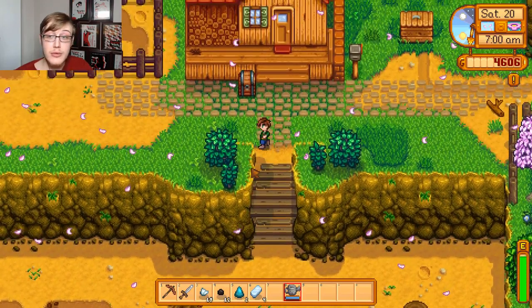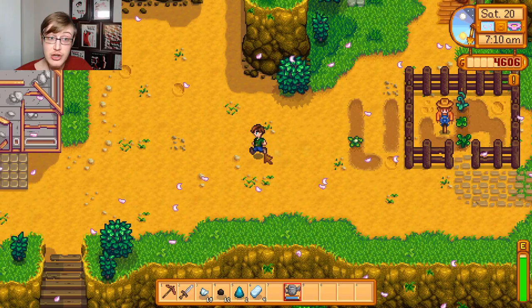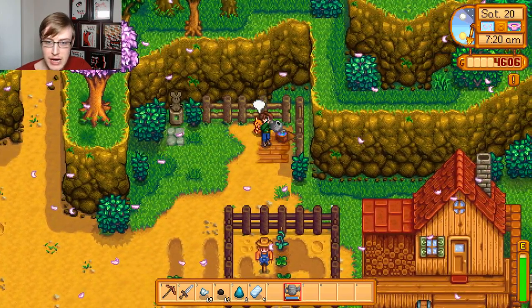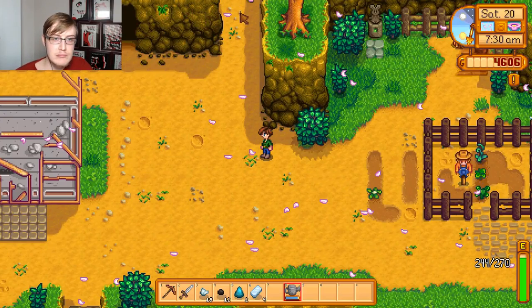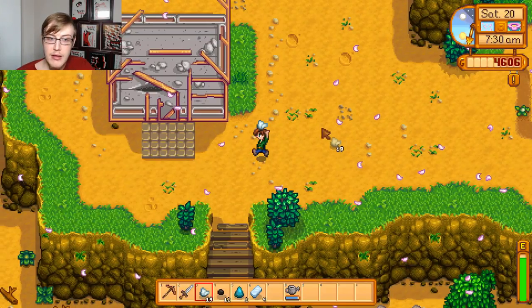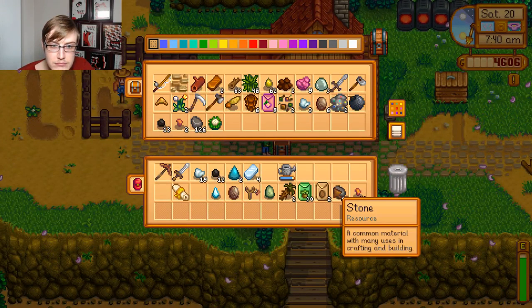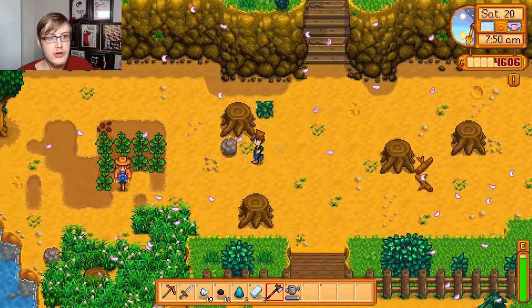We do have 4,000 gold, which means we can quickly go to Robin, find out how much resources we're going to need, and get that chicken coop built. Let's water first - we almost forgot. Let me check the wiki. Chicken coop: 300 wood and 100 stone. We have 63 stone, and I think we actually have some sitting in storage too - yes, we do. So we have the stone we need. What we need is the wood. We have 63 sitting in there, so we need 237 more.